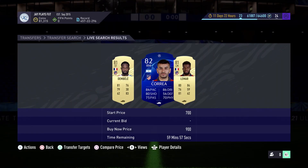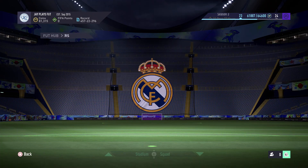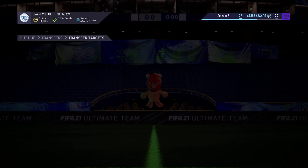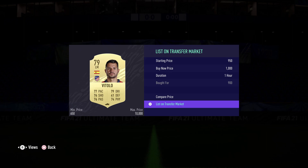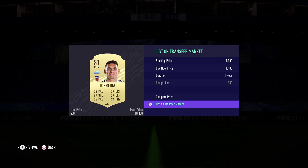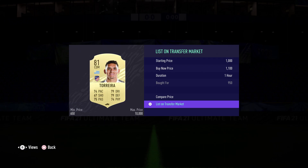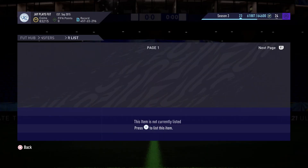We're going to continue for one more round. You can manage to pick up players for 800 or 900 coins if you mass bid. We quickly place the new ones on the market — another Lucas Herrera, the new Atletico signing Ben Belé, and another Lucas Herrera.